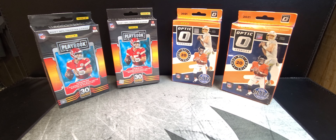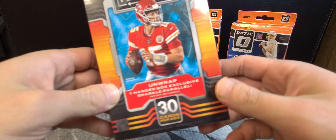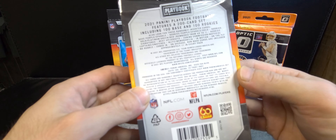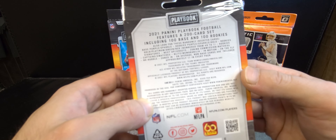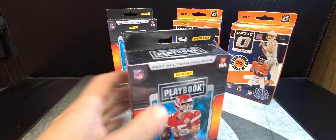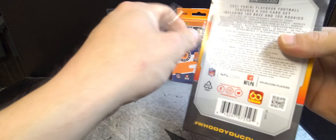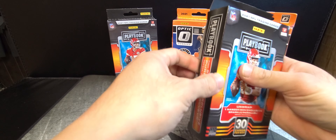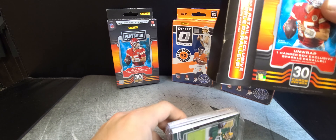Hey, what's up YouTube, it's LJ here and we are back with four hanger boxes — two to the Playbook and two to the Optic. In the Playbook we have 30 cards per box and in the Optic we have 20. We've opened both before on our channel. You have chances at the sparkle parallel, various inserts, numbered cards, autos, and memorabilia. We pulled an auto before, looking forward to seeing what we can get again.